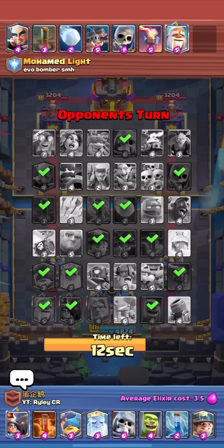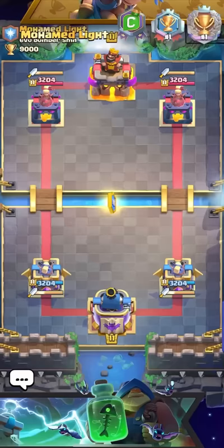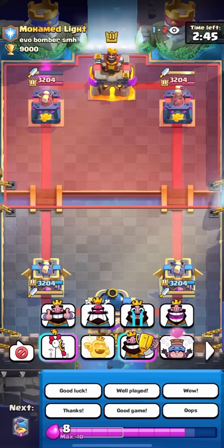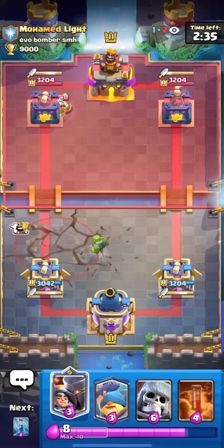I don't know what he'll even take now — maybe mini pekka still, or maybe skeleton army to bait zaps out. He takes spear goblins — I really didn't expect that. Maybe he only took them because it's a cheap cycle card, nice to put at the bridge. I'll go for the miner to start off the match and see what he wants to do. He goes snowball — and snowball fully counters miner with the dagger duchess apparently. I did not know about that interaction. That princess emote is one of my favorites by the way.